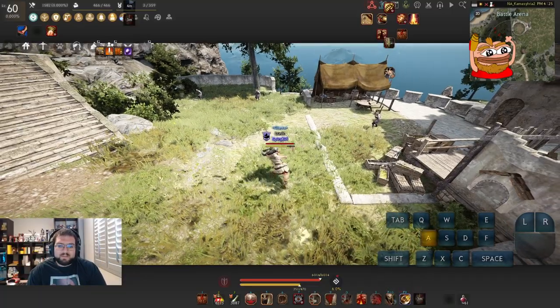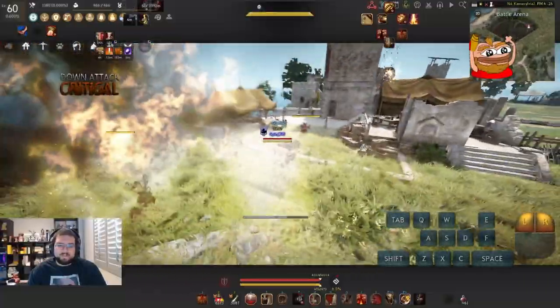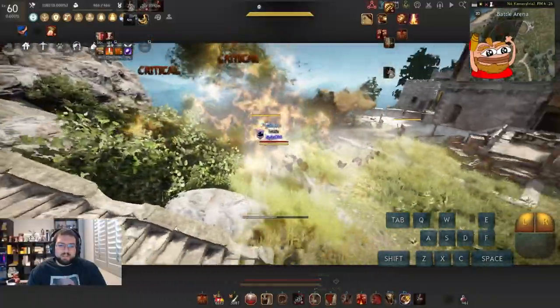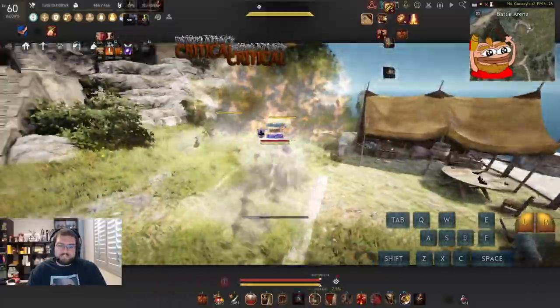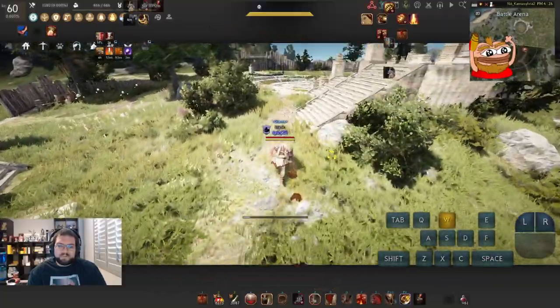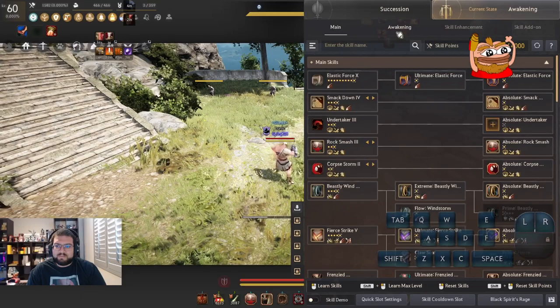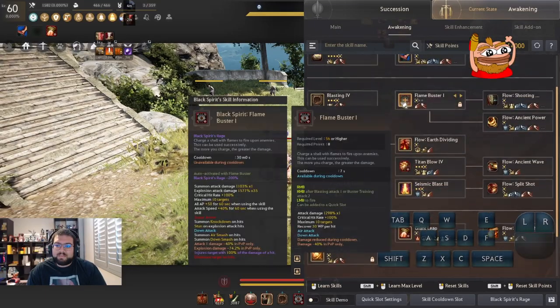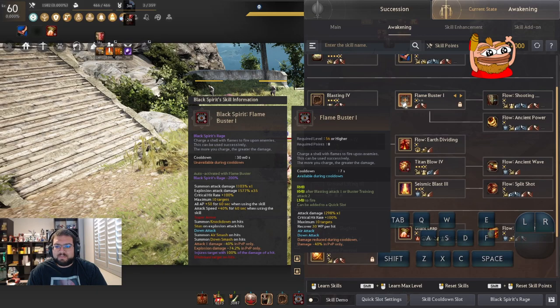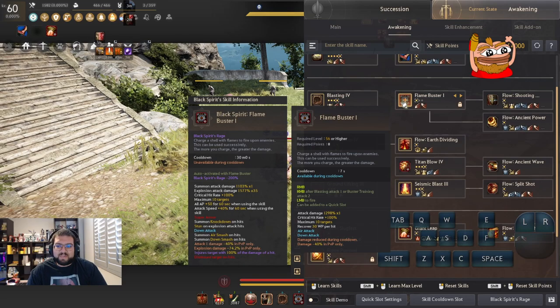All you got to do is just hit your Q-Buff and then just shake off spamming Flame Buster. For those wondering how you're cancelling it so fast — usually you cannot spam the Q-Buff that fast. There's a secret to it, and the secret is from your Awakening Tree: you got to make sure that your Flame Buster is at level one.